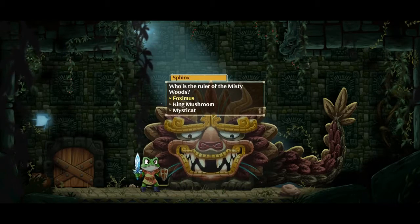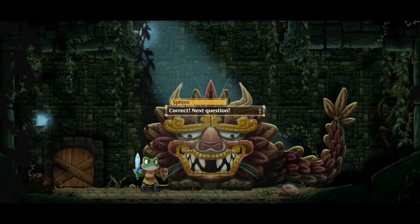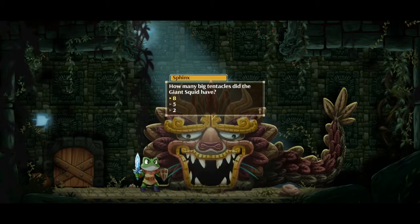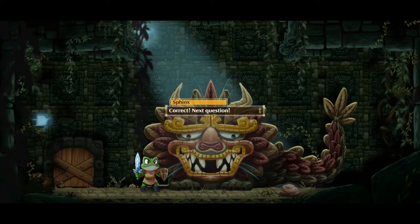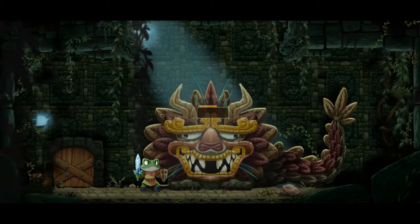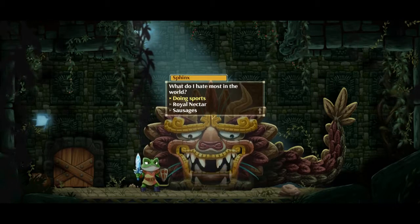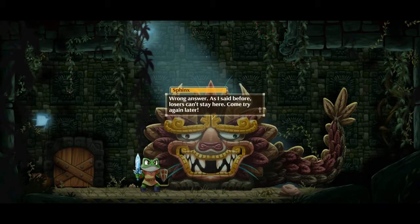Let's begin with the first question. Who is the ruler of the Misty Woods? King Mushroom was the person I fought — I'm gonna say King Mushroom. Correct. How many big tentacles did the giant squid have? Octopuses have eight tentacles, but I don't think it had that many. What do I hate most in the world? Doing sports, royal nectar, sausages. I haven't the foggiest, but I'm gonna guess doing sports. Wrong answer. As I said before, losers can't stay here. Try again later.